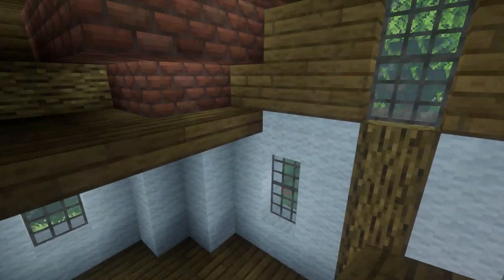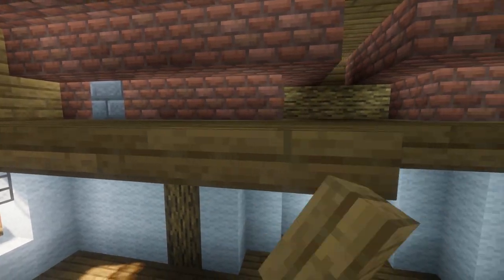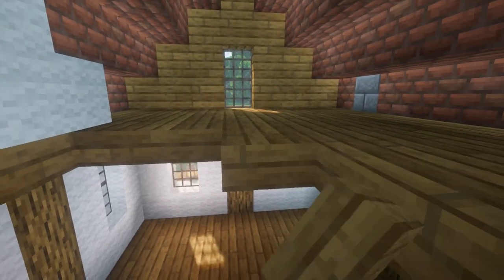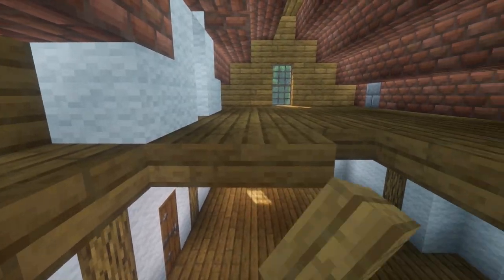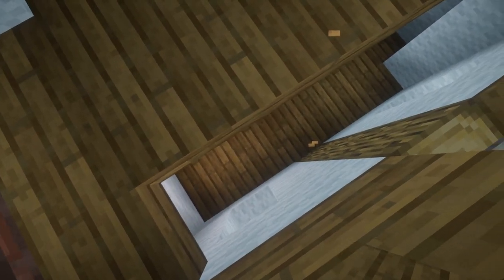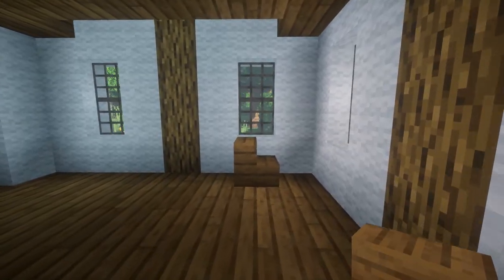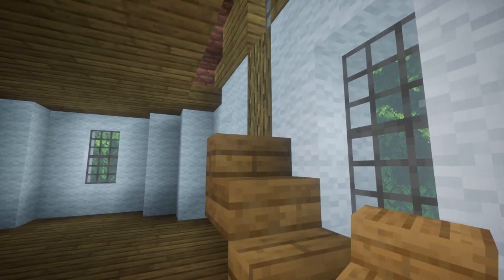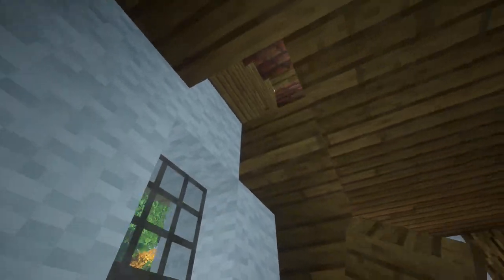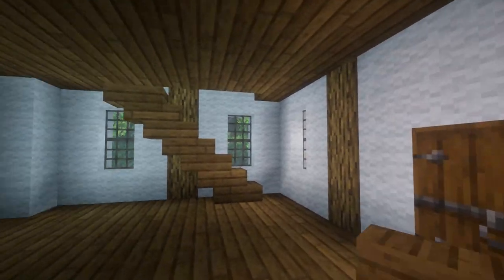Once we get to this part we're going to leave a 1x5 space for the stairway and then fill in the rest of the floor. Just to be clear, the stairway is on the right side once you enter through the front door. Once we have our space we can start with the stairway — place the first stair directly under the window and then just go up with our stairs until we get to the floor. On the back side of the stairs we're going to place upside-down stairs. There we have our staircase, and up here we're going to add a bedroom and lots of storage.